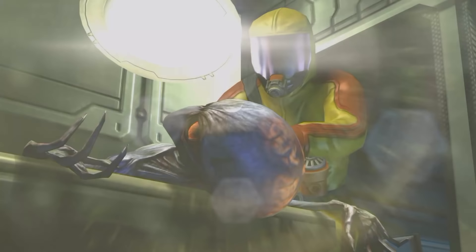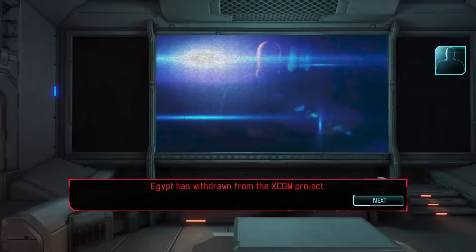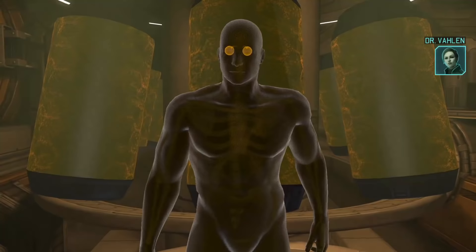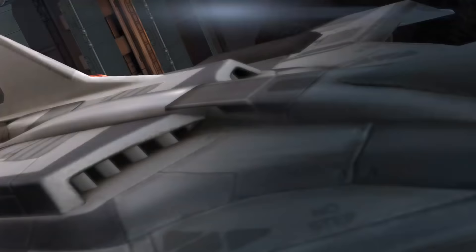After a few alien autopsies, fighter jet upgrades, and the reinvention of the taser gun, we get our first monthly report. Egypt, what the hell, man? One itty-bitty bomb goes off and you decide to leave? Everyone else seems pretty happy with how well the Master Chief program is going though. I'll take what I can get. Upgrade the base a bit, give Chief new eyes that give him more accuracy if he ever misses, then get hit with our first UFO — well, second, we shot down that other one a while back, but this is the first one we'll actually get to enter.